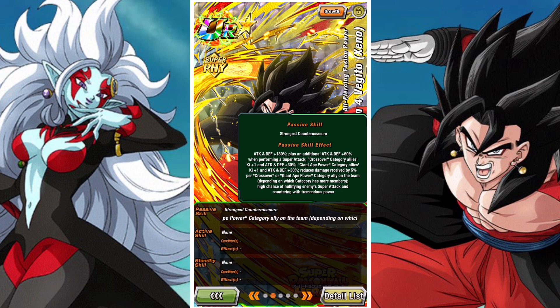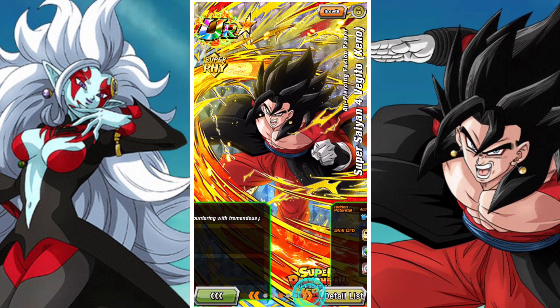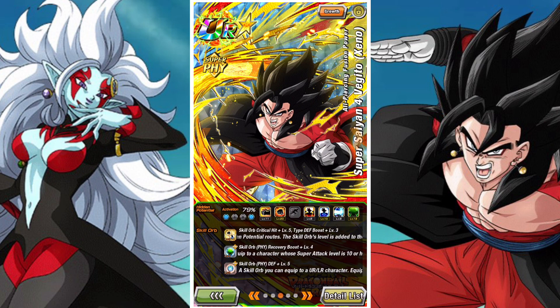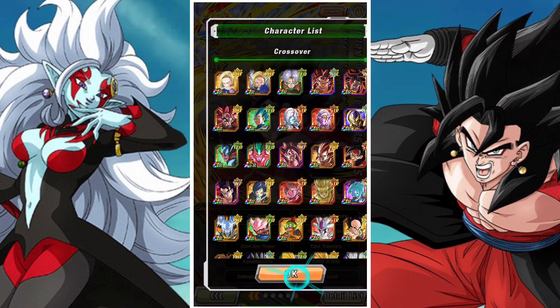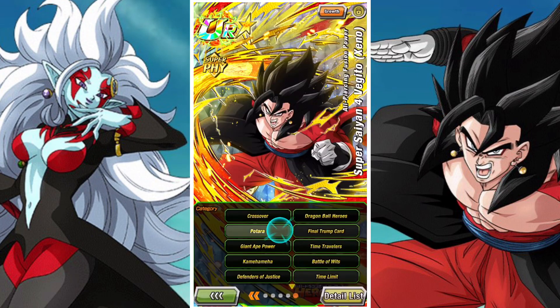He has attacking defense and a multiplicative passive with 60% attack and defense when attacking. He greatly raises defense on his super. He gains damage reduction based on how many Giant Ape Power or Crossover category characters are on the team — remember he takes from the highest count, so if you have three Giant Ape Power and two Crossover, he'll only get 15% damage reduction, not 25%. His link set includes Saiyan Roar, Super Saiyan, Prepared for Battle, and in general a very strong SS4 Giant Ape Power style link set.